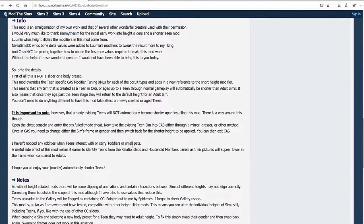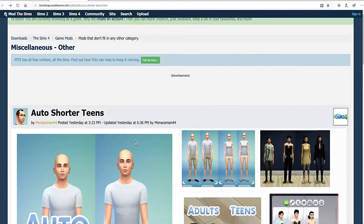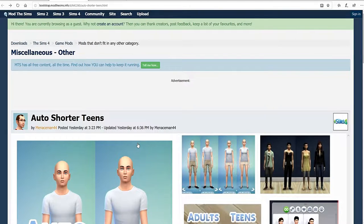That is the workaround for teens that already exist in your game. But once you install this mod, going forward any new teens that are created in your game will have this height applied to them, so there's nothing else you need to do for any new sims you're introducing.